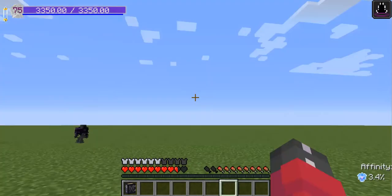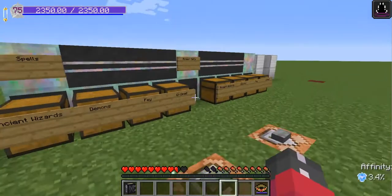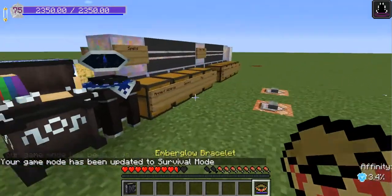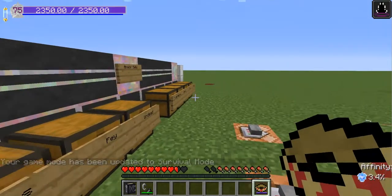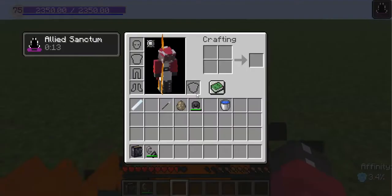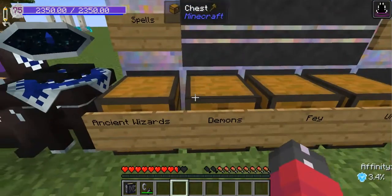Now we're moving on to the next faction. The second faction we're going to be covering is the Demon faction. Their abilities focus on fire and making the nether more hospitable. In Tier 3, you gain access to the Ember Glow Bracelet, which makes it so you can become immune to the effects of fire. However, as it does so, it will drain your mana, so you should be wary in case it drains completely.